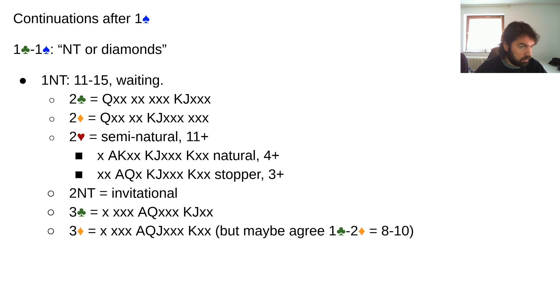Almost finally, one club — one spade is kind of no trump or diamonds. One no trump is eleven to fifteen waiting, so with a minimum hand opener has only two bids: one no trump or two clubs. Two clubs you probably want to keep as six-plus clubs, or in extreme cases maybe a five-card suit. One no trump is the normal opener rebid — eleven to fifteen waiting — over which minor suit calls by responder should just be to play. Two clubs is some hand where you didn't want to jump to three clubs or bid one no trump yourself.